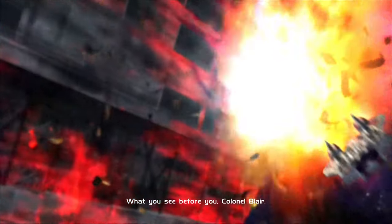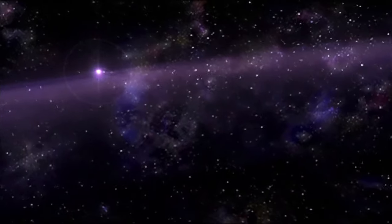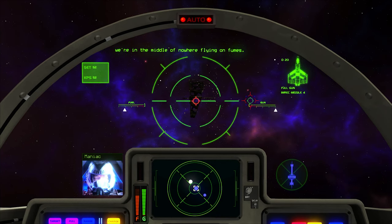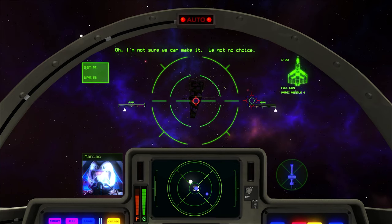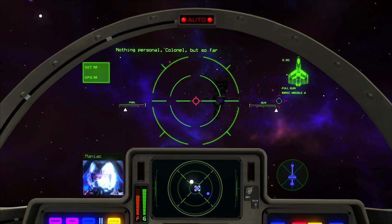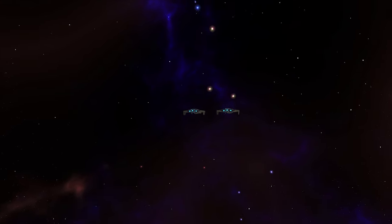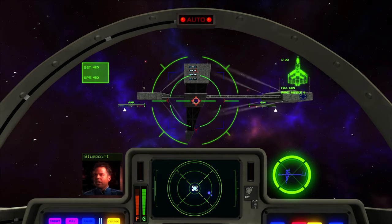What do you see before you, Colonel Blair? It's just one of what will be many victories for the Border Worlds. Three thousand people aboard that crate! And if that wasn't enough, we're in the middle of nowhere, flying on fumes. Nav computers picked up Blue Point Station — I'm not sure we can make it, but we've got no choice. Downloading nav data to you. Nothing personal, Colonel, but so far I haven't much enjoyed this reunion. Welcome to Blue Point, gentlemen. You have clearance.